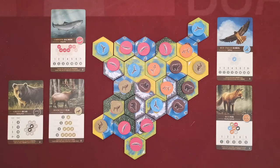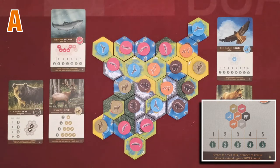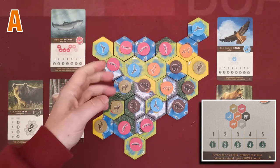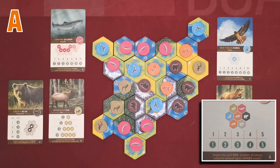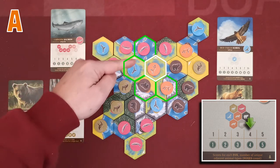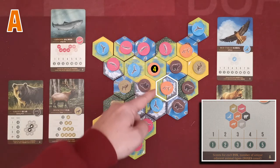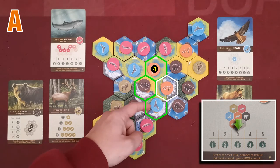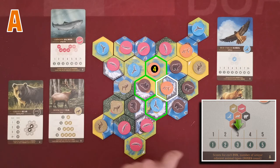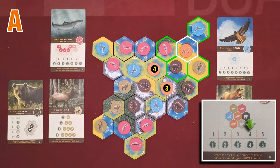Finally we have the foxes. Foxes grant victory points depending on the animals that surround them. With this card you score for each fox separately depending on the unique animals that surround them, also counting other foxes. This fox is surrounded by salmons, hawks, bears, and foxes — four unique animals — so it scores four victory points. This fox is surrounded by bears, hawks, and foxes — three unique animals — scoring another three victory points.